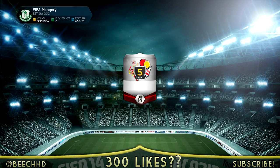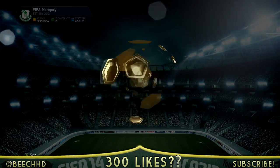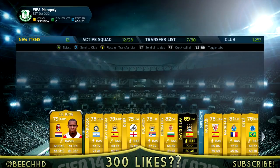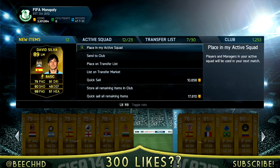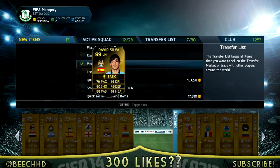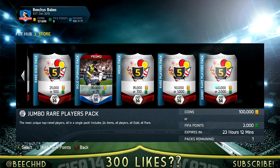Now I open a 50,000 coin pack and this is where the luck really happens — I was just not expecting it at all. Out of frustration from getting bad packs I opened a 50k pack, and out pops an Inform David Silva, 89-rated, which sold for 250,000 coins. Absolutely perfect. I went straight onto the transfer list and listed him — probably my highest-rated inform packed to date.